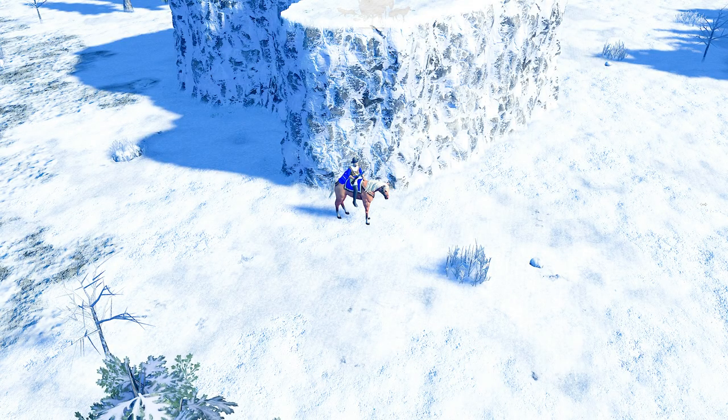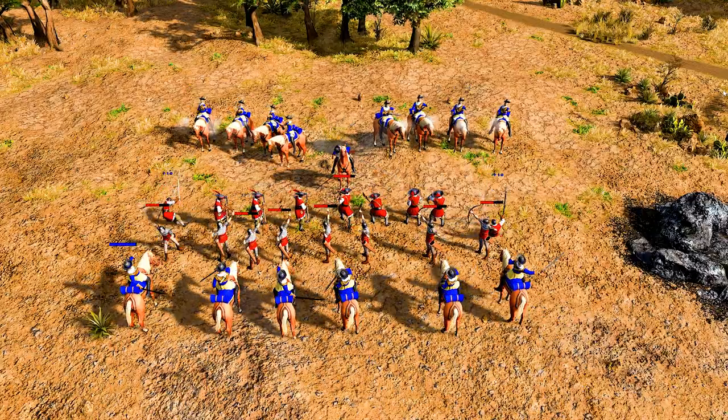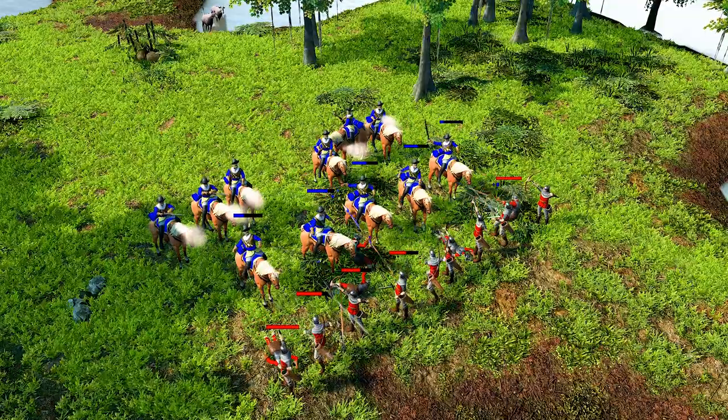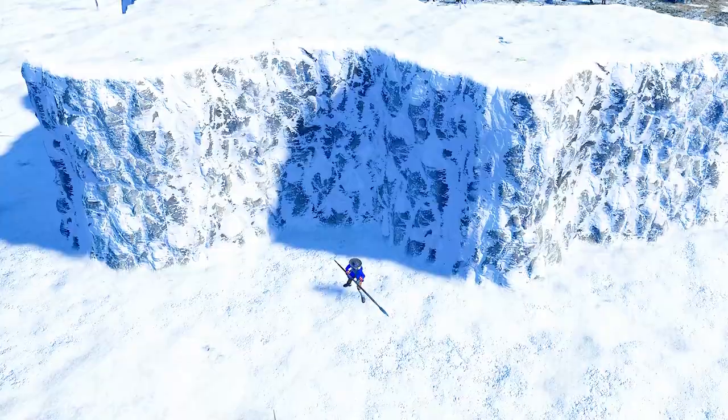The Drabant is the Swedish royal guard heavy cavalry unit, useful in both melee and ranged combat. Armed with a powerful short-range carbine, the Drabant will blast the enemy before drawing their sword to engage in melee combat.